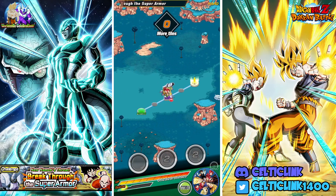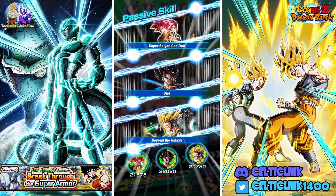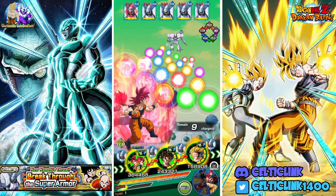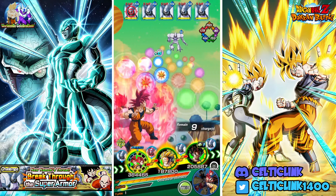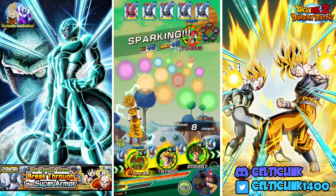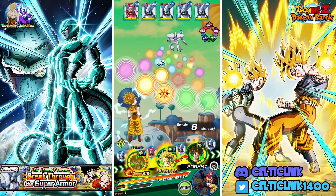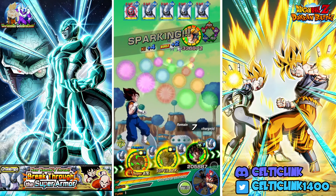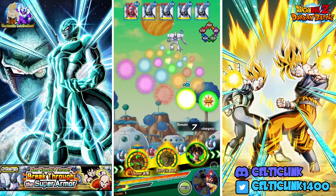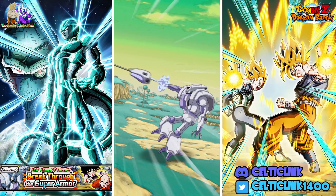Hey everybody, CelticLink here. We're back for another Dokkan Battle video. Today we are taking on the new Namek threat breakthrough super armor event. We're taking on the TEQ stage using the LR Super Saiyan God Goku and Vegeta's team to take down the Cyclopean guards from the Return of Cooler movie. This event works a lot like the Bardock event from last year.